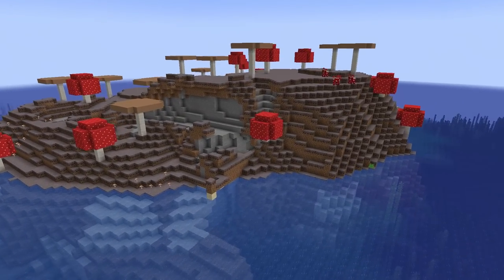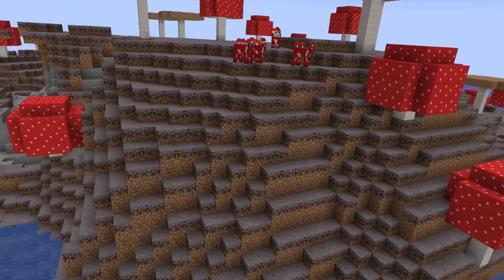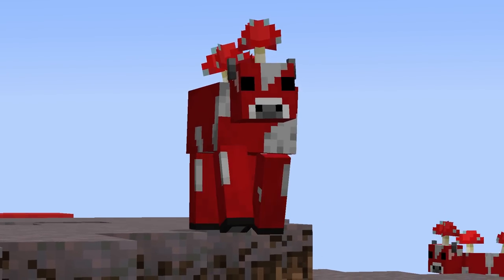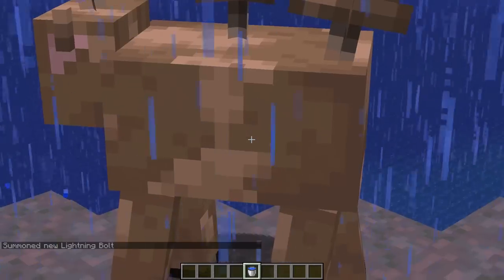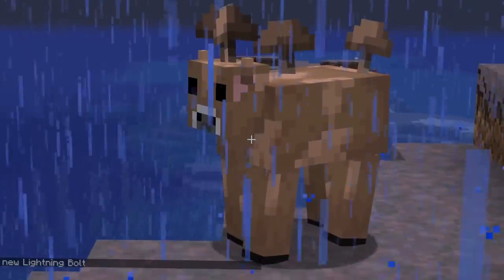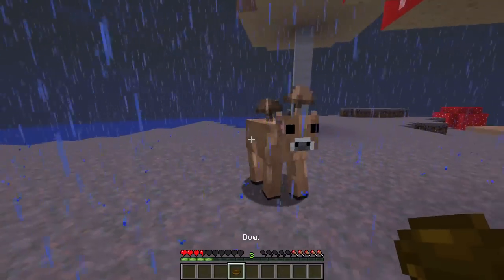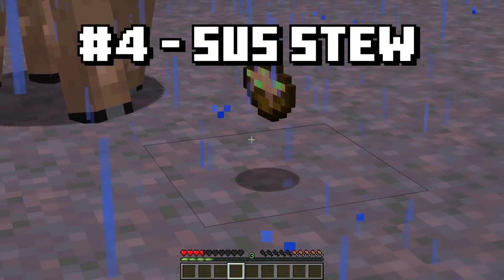This is actually the perfect coincidence — I went out into the ocean and found one of the rarest biomes in the entire game. Step one: locate the mushroom island biome. Step two: on that mushroom island, find a mooshroom. Step three: thunderstorm. Step four: lightning bolt on the mooshroom. And boom — you get a secret mob, the brown mooshroom. But believe it or not, this isn't the end of the line. Next, grab a flower — pretty much any flower in the game — and feed it to that mooshroom. Then grab a bowl and use the bowl on that mooshroom for the secret item: the suspicious stew.